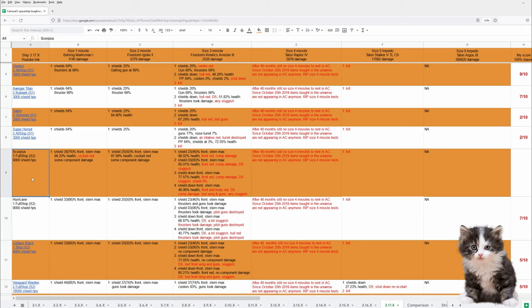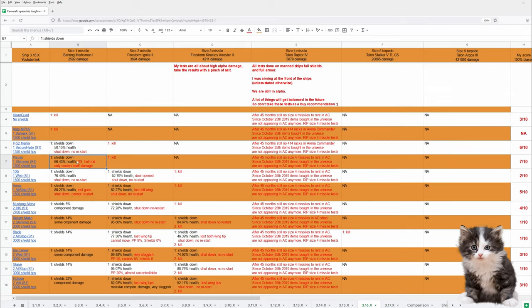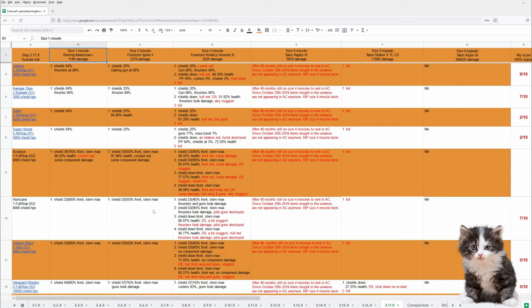Scorpius is done in 3.17. In my tests we have ships in standard loadout and high alpha damage. She's tougher than the Super Hornet and on the same toughness level as the Hurricane. In 3.17, CIG nerfed missile and torpedo damage. Not a problem for my tests because I test ships relative to each other. In 3.16, a lot of ships were shutting down with no restart because power plant and/or coolers were destroyed — this changed in 3.17. Now power plant and coolers are only destroyed when the ship is receiving really high damage.